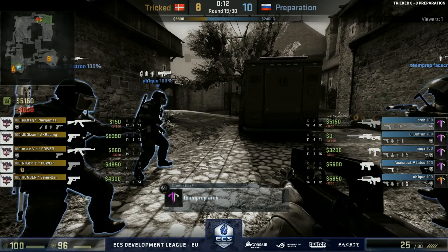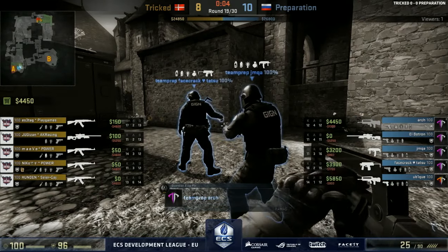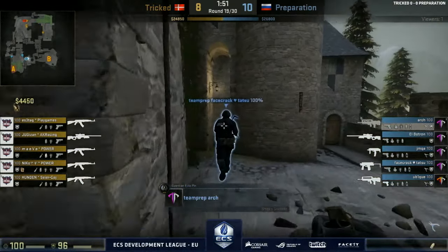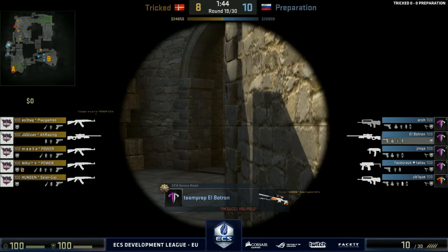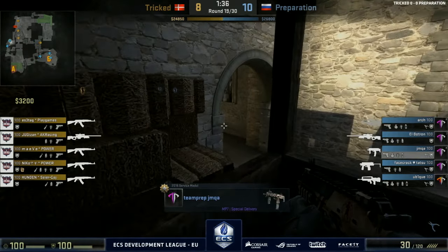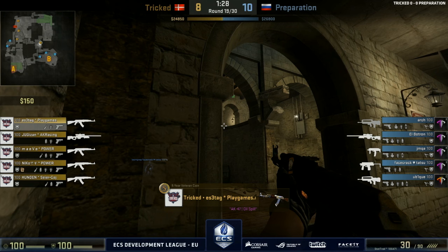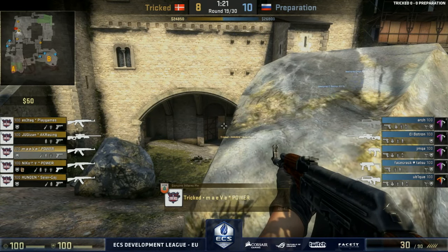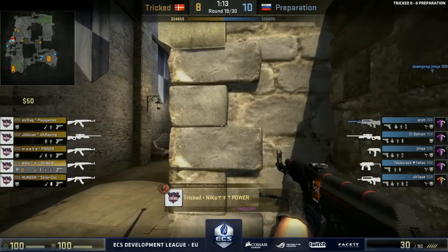Patron with the AWP — I'm curious to see how he's going to play it. Is he going to push A long? Tricked themselves looking for that with Yugi. This round, Tricked are putting the majority of players towards A, but the AWP of Patron is on A long as well, playing fairly passively with a defensive setup. Jim Kearns — he's the man, he's the Fonz. Does he have a quiff? A quiff and a leather jacket — I have both those things but I'm not suave enough to be compared to the Fonz.